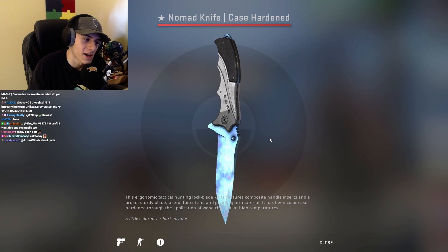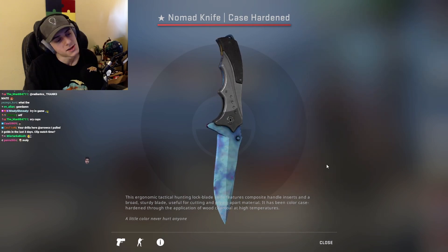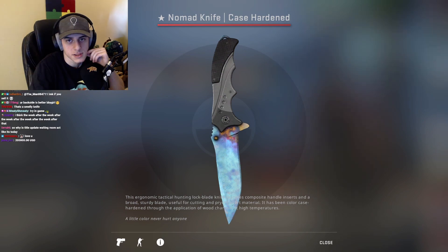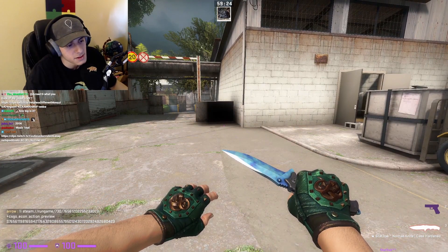The backside is important as well. Honestly it's not as good as I would have thought, but still pretty stinking good. Let me try it out in-game really quick — best blue gem in the game for nomad knife, that's actually blinding.